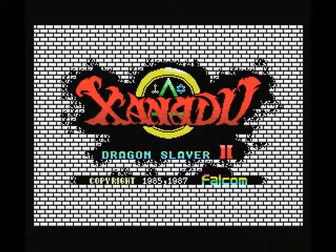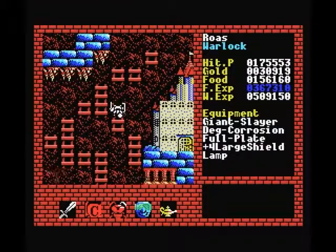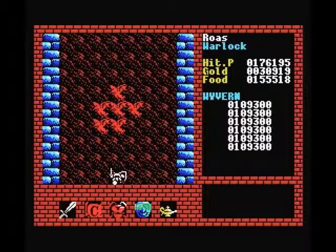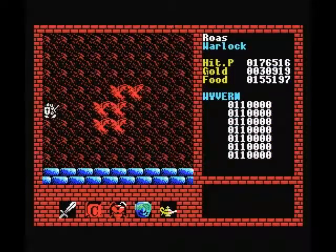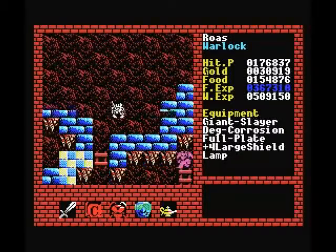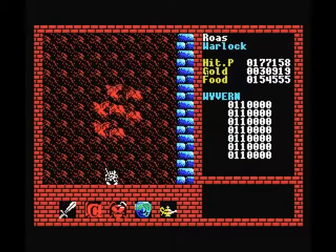Hello everybody and welcome back to Let's Play Xanadu for the MSX. In the previous parts we cleared out the towers for level 8, so I was thinking about moving on to level 9, but there are actually a couple of monsters in level 8 that have some items worth looting — the Wyverns, for example, and a couple of others. I also want to get my fighter experience up a little bit since it's lagging behind pretty badly, and I'd like to get one or two more fighter levels before we get to the end for more hit points and better stats.